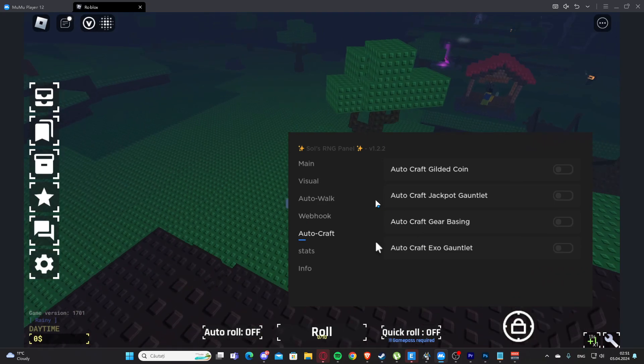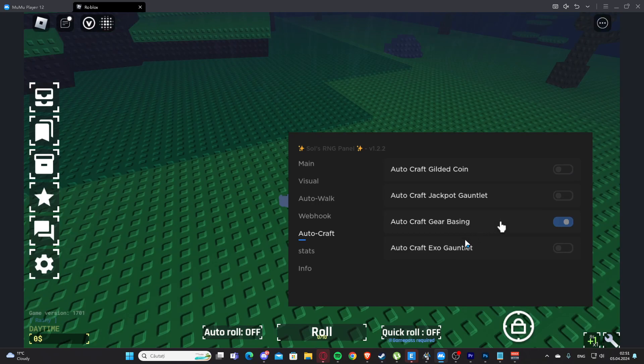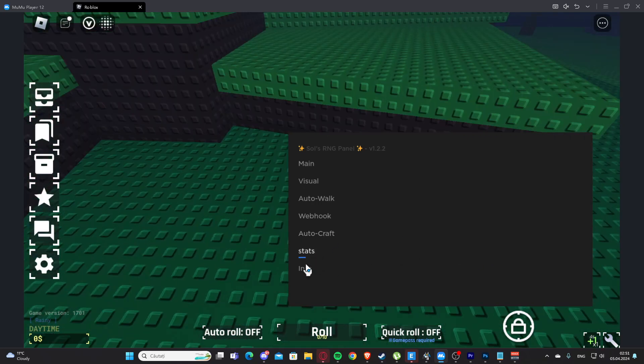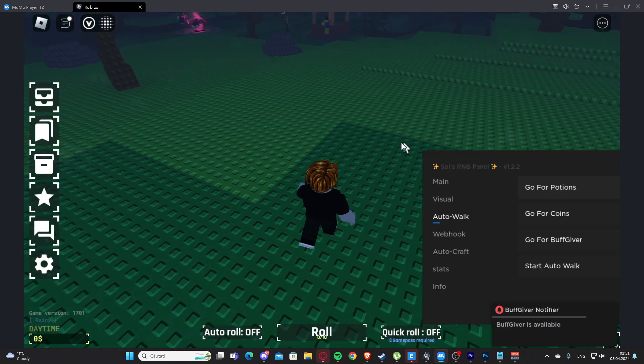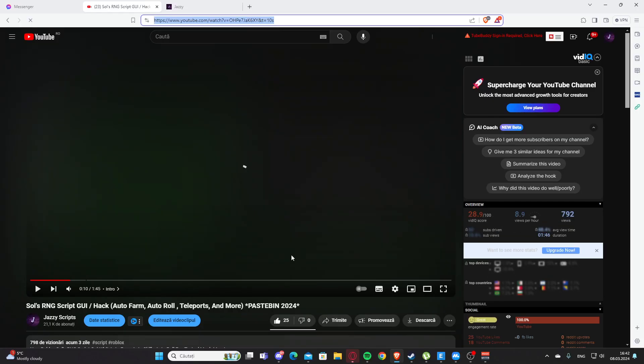We also have webhook for your Discord. We have auto craft, including auto craft glided coin jackpot, gear basing, and XL gauntlet. And here we have stats and info. So yeah, basically this is the script. I hope you enjoyed it and see you next time, goodbye.